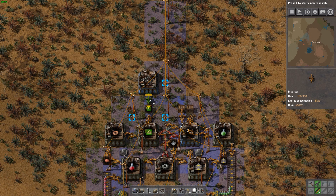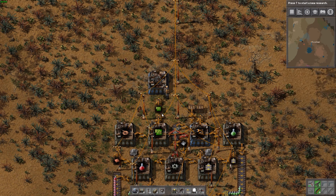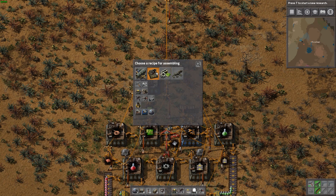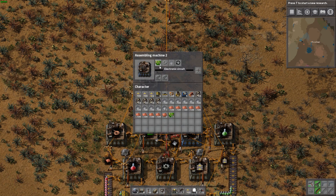Let's go ahead and put in our inserter there, but I do still want to leave this buffer box here so that if we need some for our pocket or for building other things we can grab the stack in here as well. We'll put in the recipe now so we can know all the components that go into this. The green circuits are now covered but we do need to find a way to get the iron gear wheels and the iron plate to this machine.